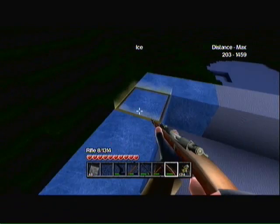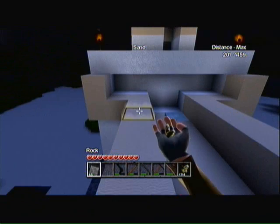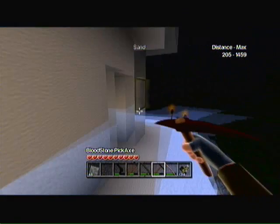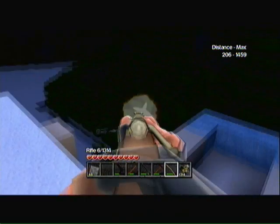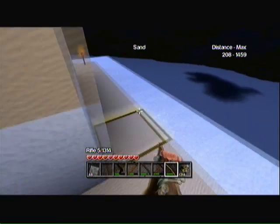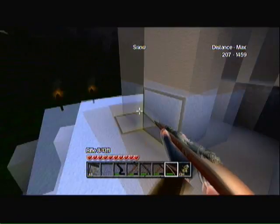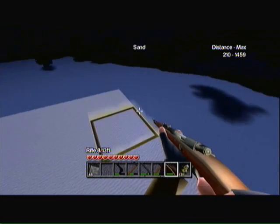If you tunnel straight down, you're eventually going to reach hell, which kind of sucks. But there's a lot of stuff down there you can use called bloodstone. I've got this pick — the top is red because it's bloodstone, which is the most powerful pick in the game. I can dig and dig all day and it won't break, which is pretty cool.